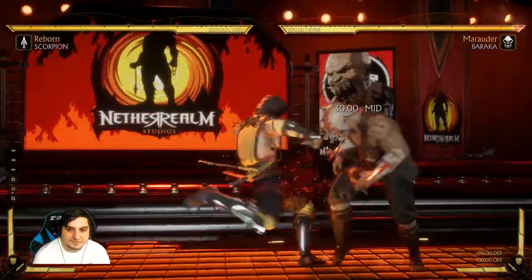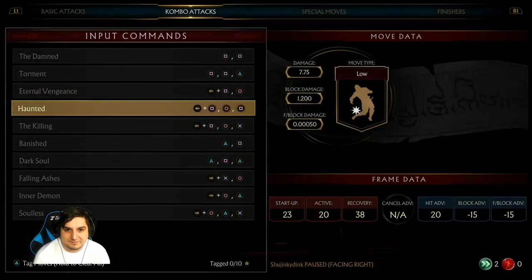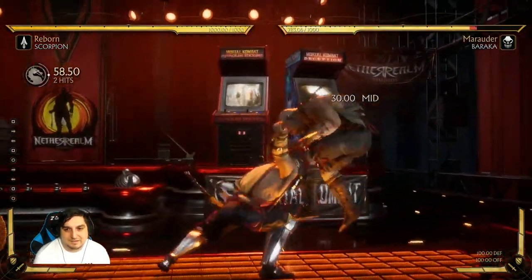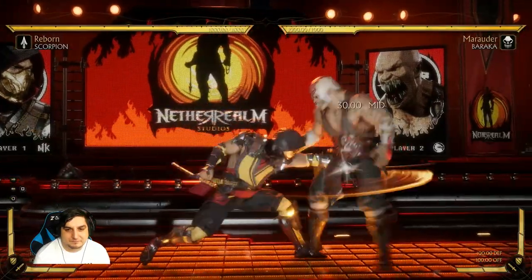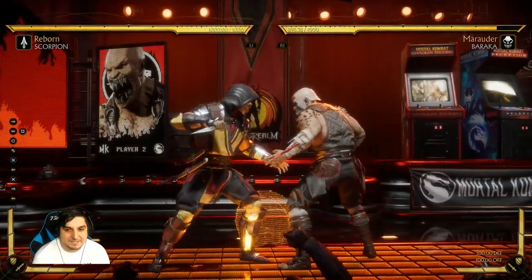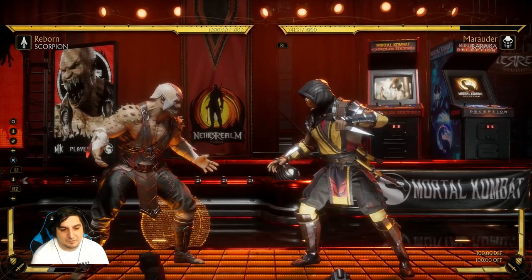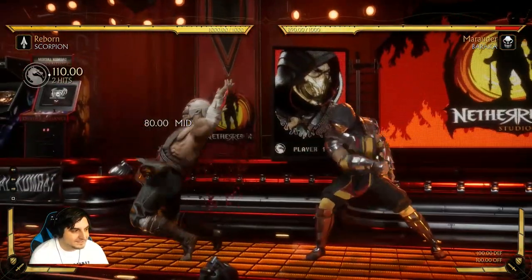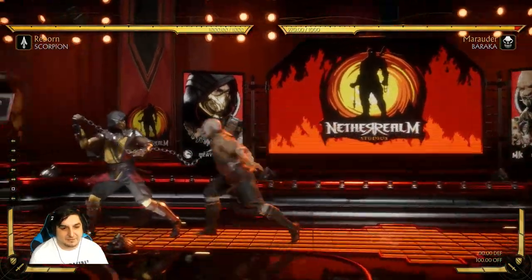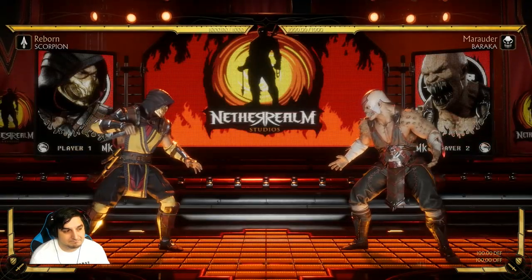This string right here — I believe the stagger on both of these is unsafe. Minus seventeen, or if he commits to it, it's minus fifteen. These are another two things he'll use. It's mid-low. Sometimes they will cancel it into the teleport, and then cancel the teleport. The spear is unsafe — punish it. He can do it at like max range which can be kind of annoying. Sometimes he might be able to punish with a projectile or something like that.